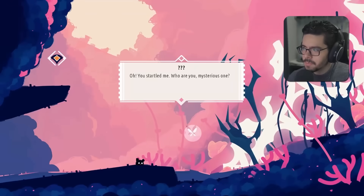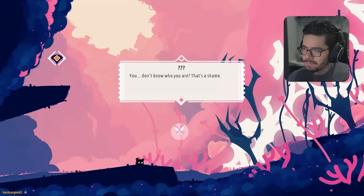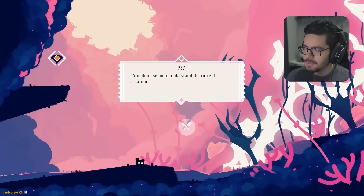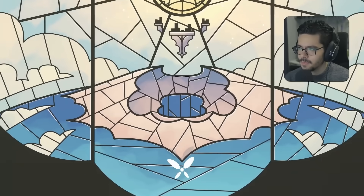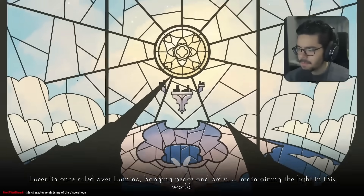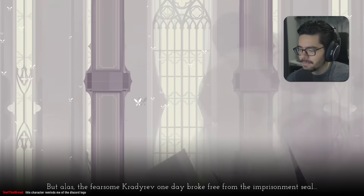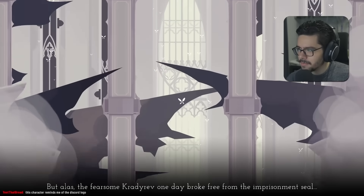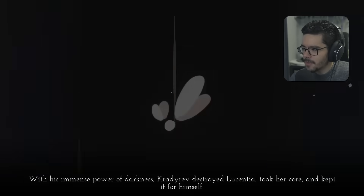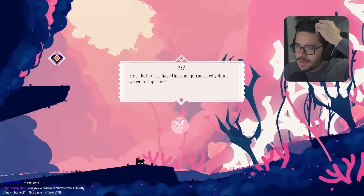We meet a companion who explains the world: Lucentia once ruled over Lumina bringing peace, but Kraterev broke free from imprisonment, destroyed Lucentia, took her core, and kept it. Our companion knows how to restore the fragments but can't do it alone — we have the same purpose and should work together. She names us Kimo. We're not sure we like that name.